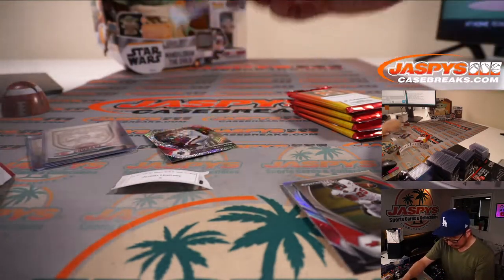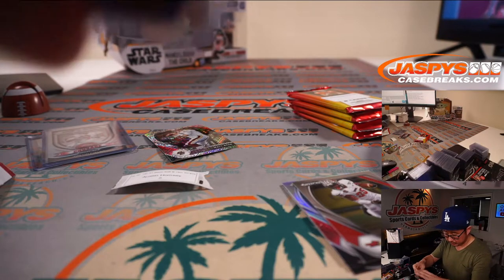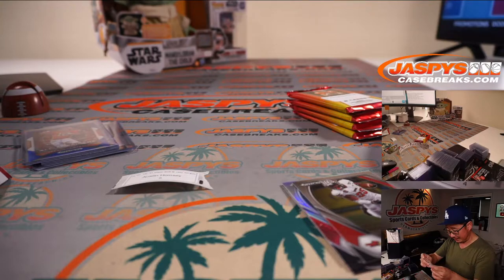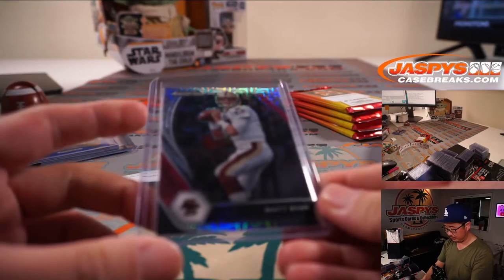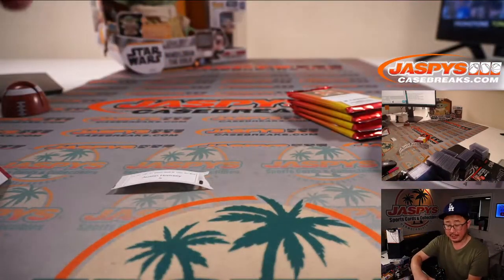You got a numbered Trevor Lawrence card. And a Mojo Refractor Matt Ryan. All right, Austin — thank you.